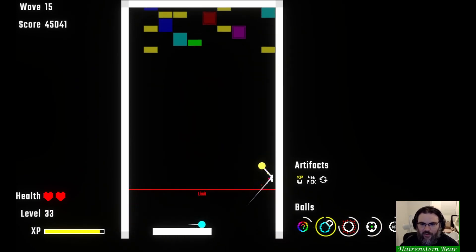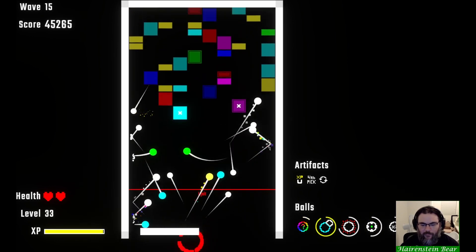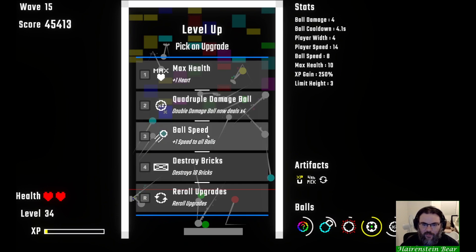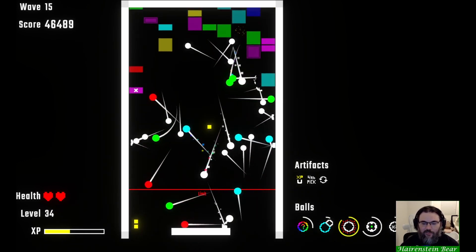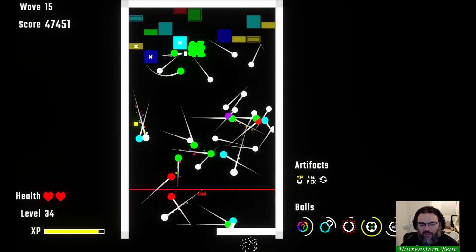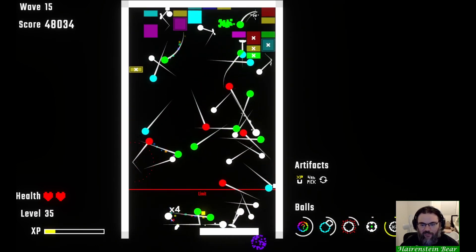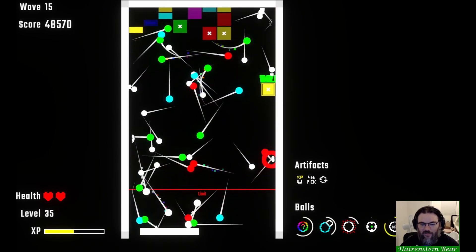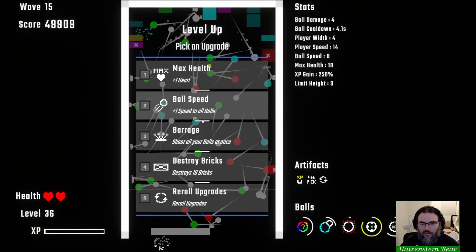Quadruple damage! So eventually they start adding an option to your upgrades to just destroy 10 blocks - straight up destroy 10 blocks. I think it's the 10 closest ones but it might just be 10 random weighted toward the closer ones. You also get the opportunity to shoot every ball out all at once - so if you just lost all your balls, you shoot everything you have all at once. I think it's unaffected by cooldowns. Don't want to do ball speed so I'm gonna do another barrage.